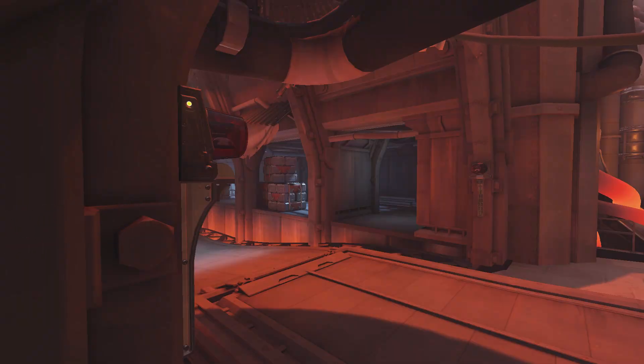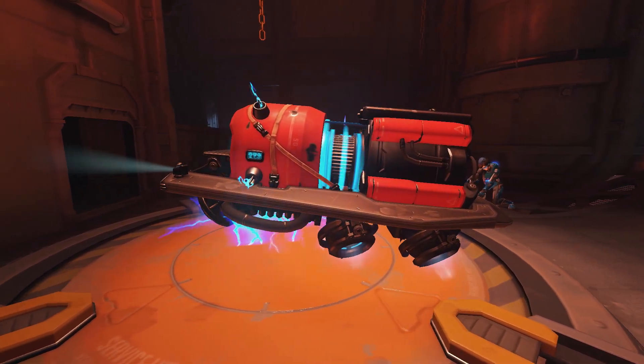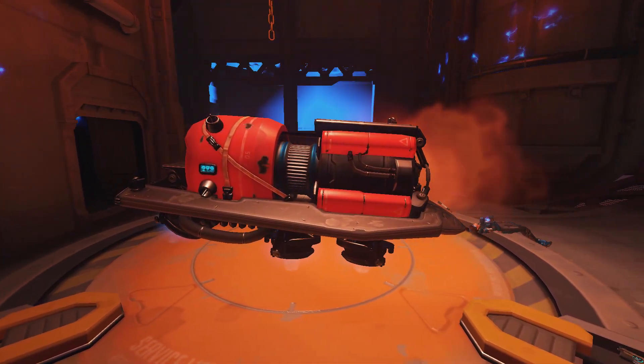Before we get to the final map gimmick, I want to show one of my favourite effects on King's Row. Whenever the final point is capped, these lights turn on, and while you're capturing the point you can see it start charging up — because it's getting ready to release the EMP. This is the only payload that changes like this and has an animation for being capped, which is just amazing.